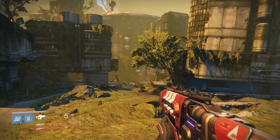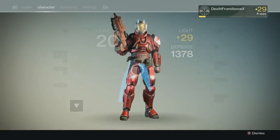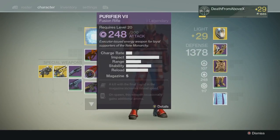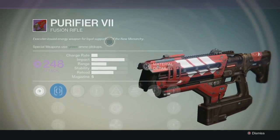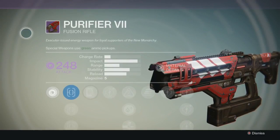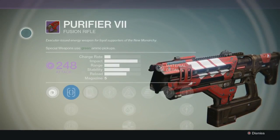It is the Purifier 7 — a legendary fusion rifle, a New Monarchy legendary fusion rifle. It's pretty sweet. It is an executor-issued energy weapon for loyal supporters in the New Monarchy.